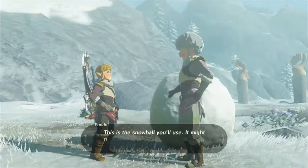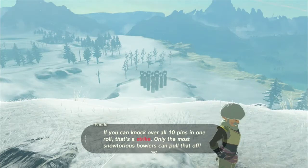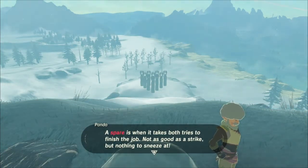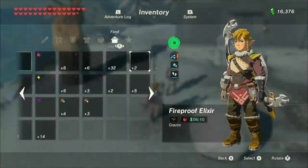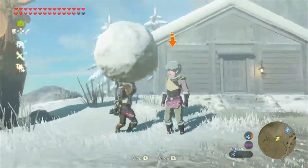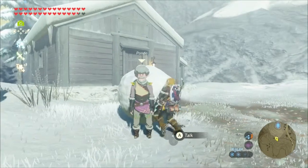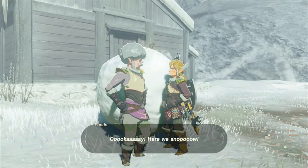There is a trick to this. You don't need Daruk's Protection or any of the Divine Beast powers — it's just bowling. Wait for him to go over there, then grab the snowball. Target him, and right after you target him go right behind him. Once you're right behind him, make sure it looks like your hand is sticking right from under his shoulders, then just let the snowball roll.